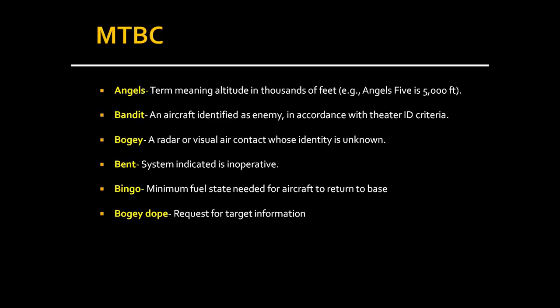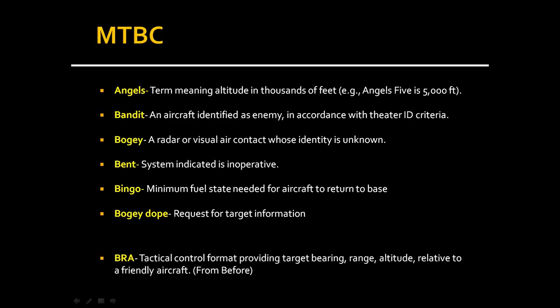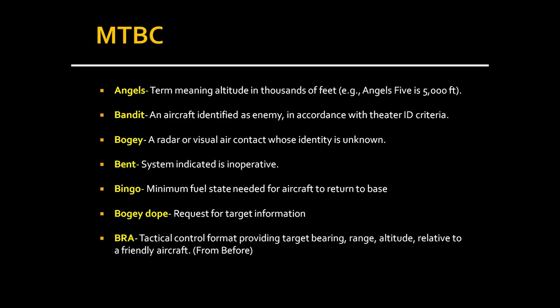BOGEY DOPE is a request for target information. When a pilot calls up AWACS and requests a bogey dope, AWACS responds with a BRA call — bearing, range, and altitude — which we covered earlier. So bogey dope is requested, and a BRA call is what you get back in return.